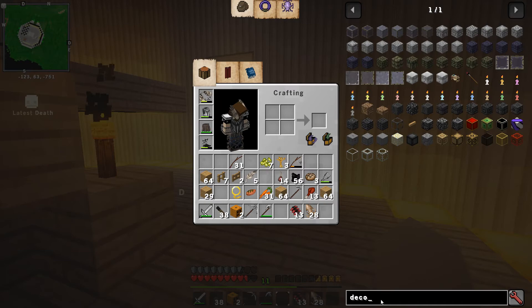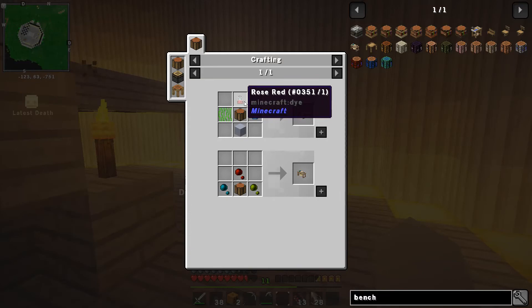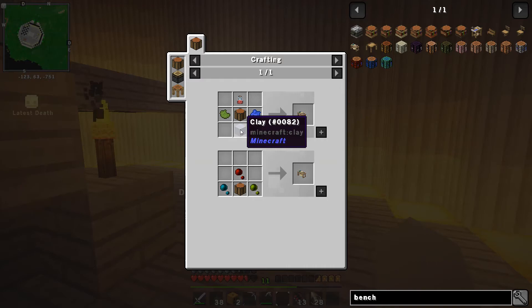It's really thundering out there. Here is the deco bench. Why didn't it appear in the deco area? Let's just see how to make this thing. Okay, cactus green, green dye... I need the dyes. A block of clay, which means I need four balls of clay, and a crafting table.